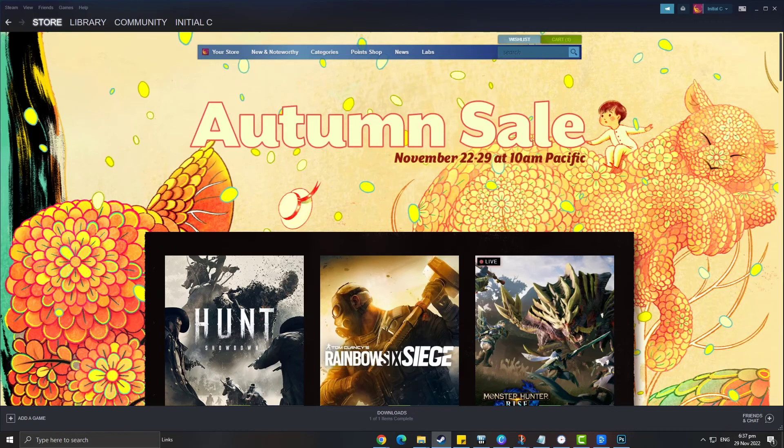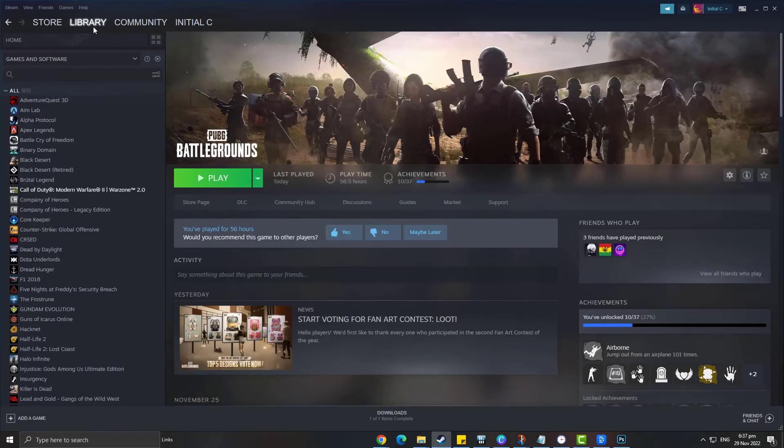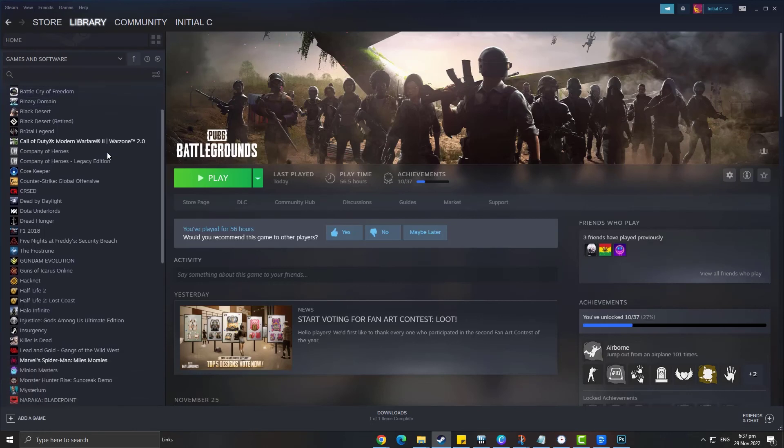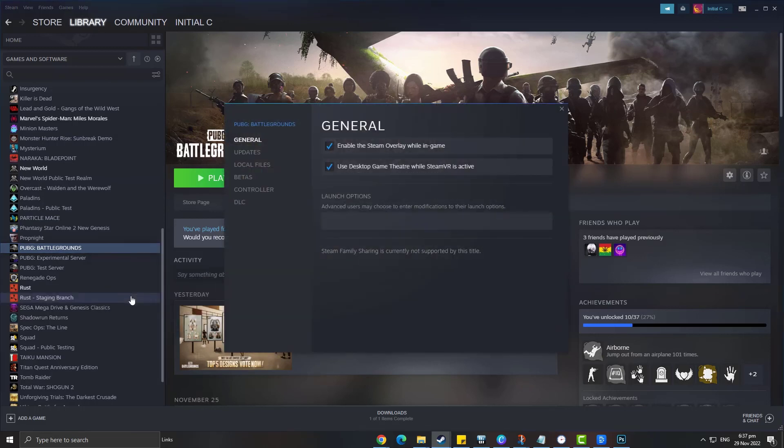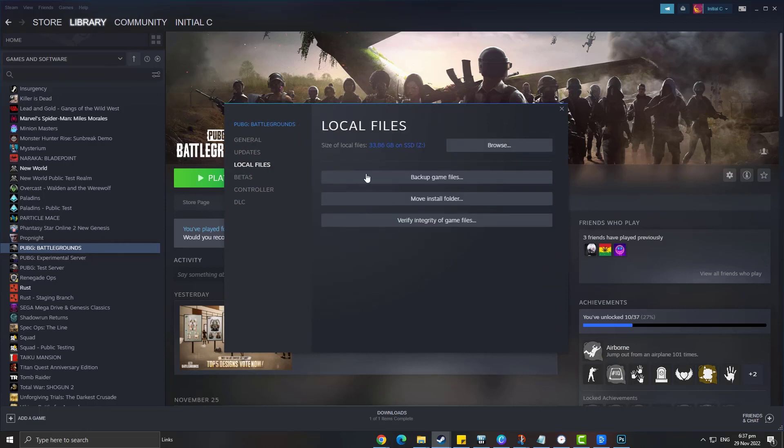On the Steam launcher, click library. Right click PUBG Battlegrounds. Select properties. Select local files. Select verify integrity of game files.